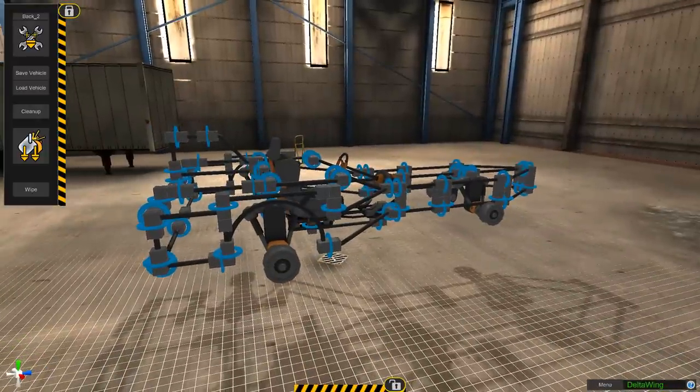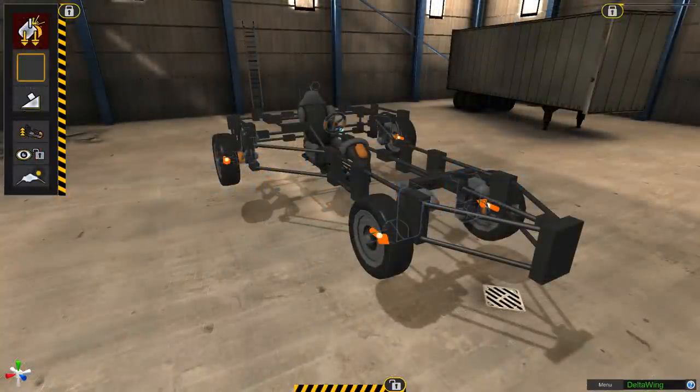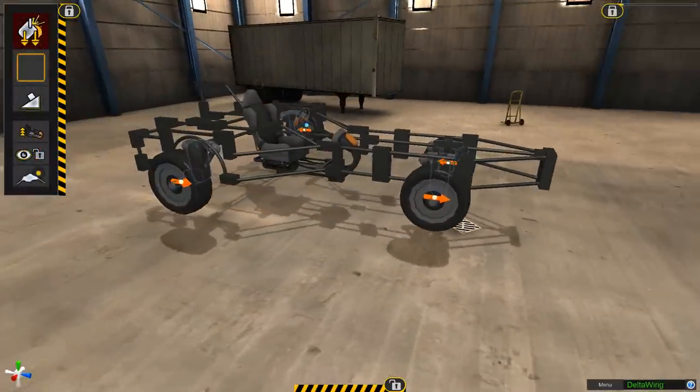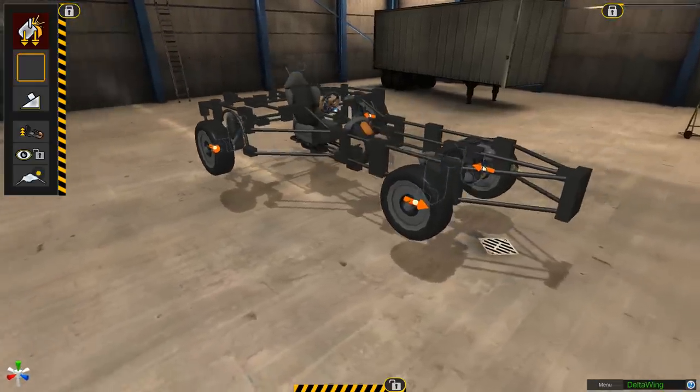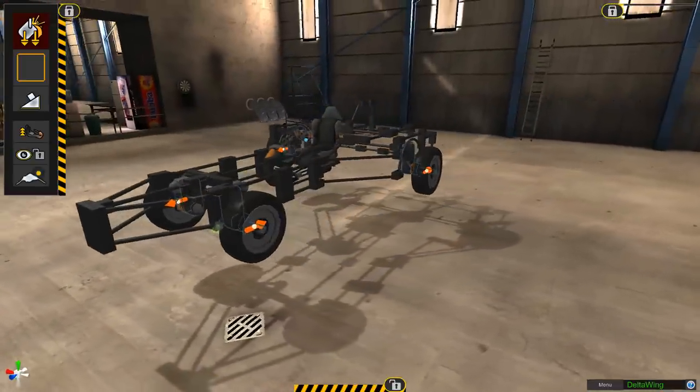I've got the little fin on the back. There are a lot more curves around the back of the Deltawing that I just can't put on in this game, I'm afraid. So there we go — that is the basics of the Deltawing, shall we say.